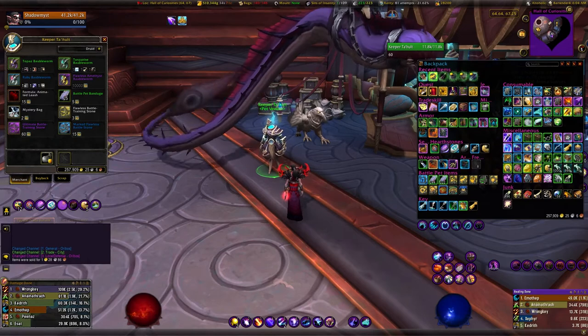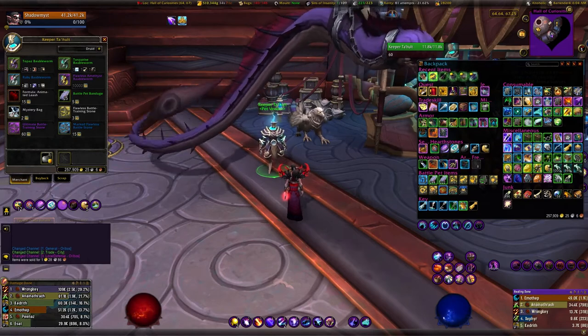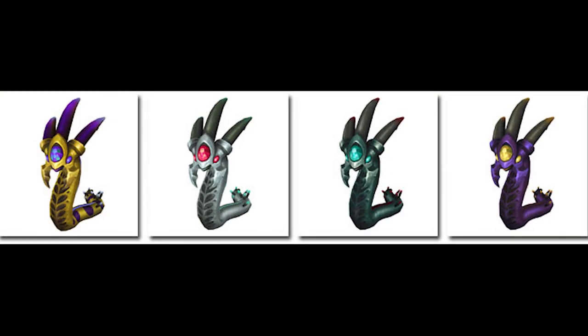Let's start with my favorite: the ruby bobble worm. I think it looks the best out of all four, and I'm super happy that it's one of the trash item ones. The flawless, which is the more expensive one, I actually like less than the other three — partly because it's yellow and I'm not a big fan of yellow. We do have a full purple one on the list though.